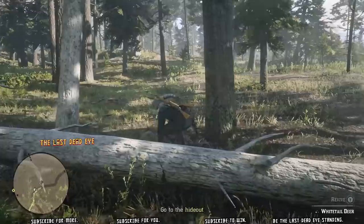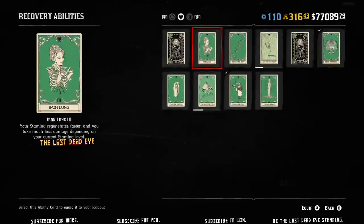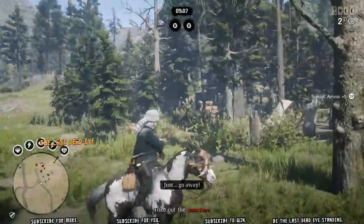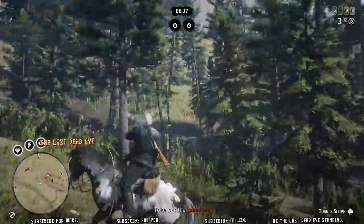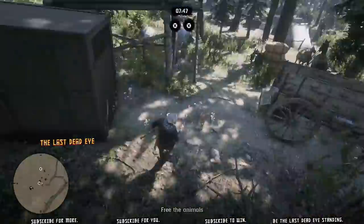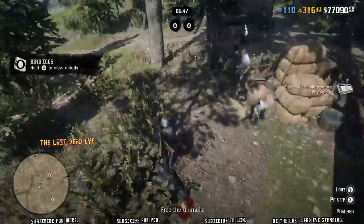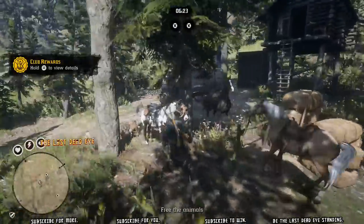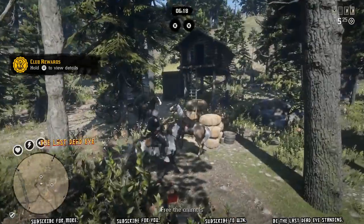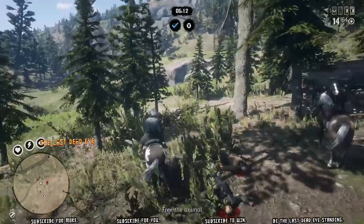Each revive costs $5. Later on you can buy a pamphlet, and it will take one horse revive combined with one ginseng to craft those. Horse revive is $2.50 in the catalog, so if you're buying your ginseng from the catalog and combining it, you can get the animal revive for $3.50 if you craft it yourself. Or obviously you can get it for free by picking up ingredients in the world, though that's time consuming. While I'm leveling up I'm going to keep using them.